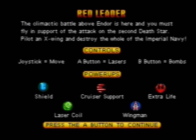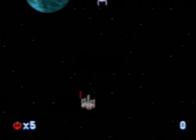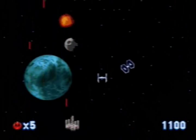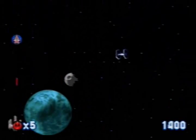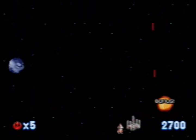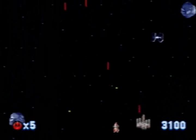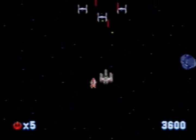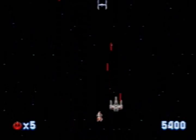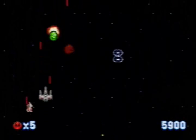Next we have Red Leader. This one actually isn't too bad. It's kind of like 1941 or 1942 in the arcades — maybe even Xevious. Your A button will shoot your lasers and the B button will shoot bombs. The bombs will only be effective later on when you're over top of a Star Destroyer. There are different power-ups, including little special pods that follow the X-Wing around and give it extra shots. Who am I to rewrite Star Wars history?